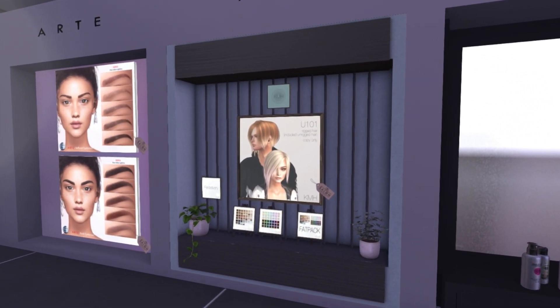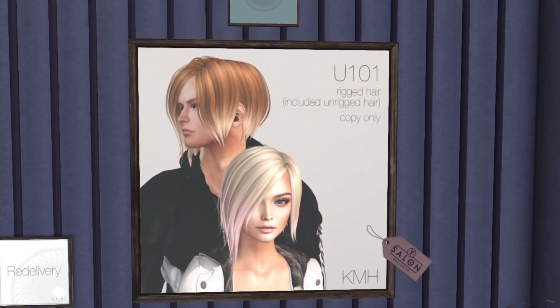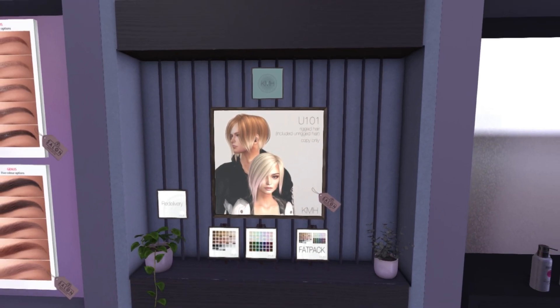We have KMH over here. This is U101. It's a rigged hair and also includes an unrigged hair as well. And this is copy only, so you can't modify it. But I do like that it's unisex as well — they have a bunch of different colors.